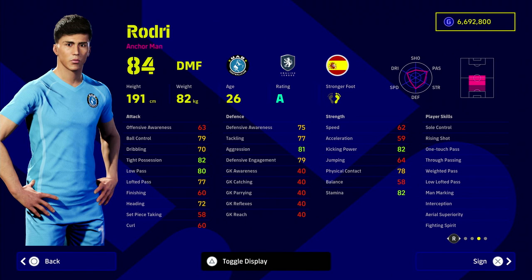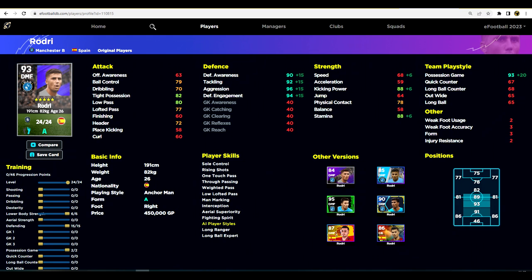Last but not least is Rodri — the real deal. The only thing is he doesn't have blocker, so I do think Sakaria, Casemiro and others can give him a run for his money. What I like about Rodri is you don't need to train up any of his passing or dribbling stats because of his natural ability on the ball in his standard version. You can pretty much pump everything into defense and speed, and you'll get really high stamina, excellent defensive stats. He's usually on good form because he's playing well for City.